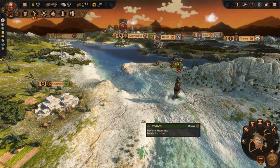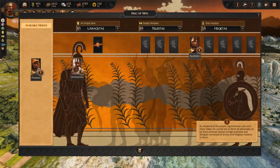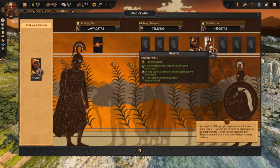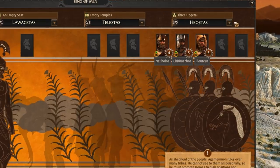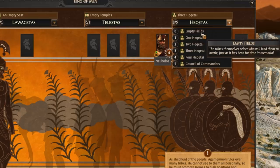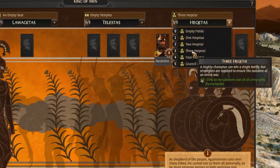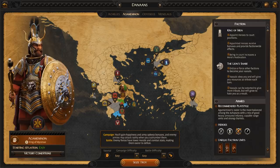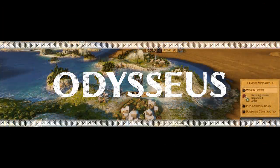Agamemnon's other mechanic is called King of Men. He can offer political positions to other heroes, which grant those heroes extra benefits. Each office tier provides bonuses depending on whether it is occupied and how many occupied slots there are per tier. This mechanic can give you a significant boost over other factions, giving both your populace and troops significant benefits. Agamemnon focuses heavily on creating an empire through vassalizing other factions, and can acquire a mass amount of wealth, giving him great trade and diplomatic options. If you like playing politically, then he's the hero for you.